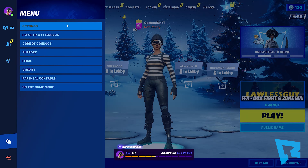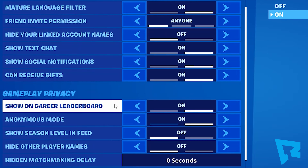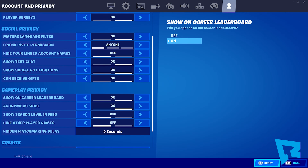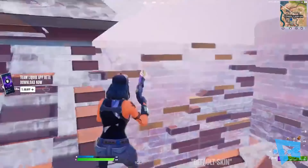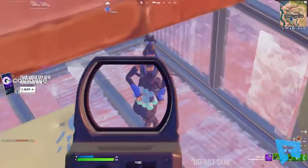To turn the setting on, head into your Fortnite settings, click the person icon in the far right, and then turn on the setting that says 'show on career leaderboard.' Once you've done that, head back over to repeat.gg and we're almost ready to start earning money by playing Fortnite. The final step we have to do is link our Fortnite account to the repeat.gg account that we just created.